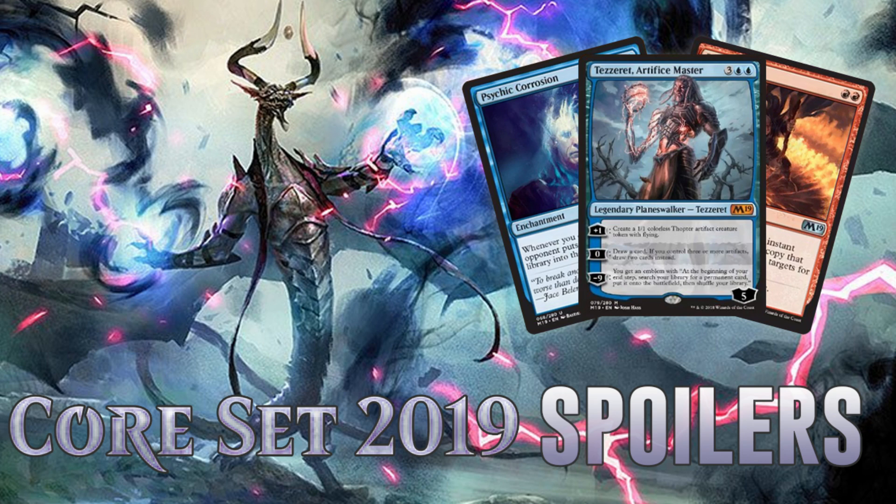Today is technically our last daily dose of Core Set 2019 spoilers. We got the full spoiler release this morning, which means we only have a handful of new cards to talk about — one insane mythic, a handful of rares, some lower rarity stuff. This daily spoiler season is a little bit different. We're still going to have two more catch-up videos for the cards we missed earlier in the week. We talked about the mythics yesterday night, so coming up over the next few days, we'll have a rare video and also a reprint video to catch some of the sweet stuff that we missed.